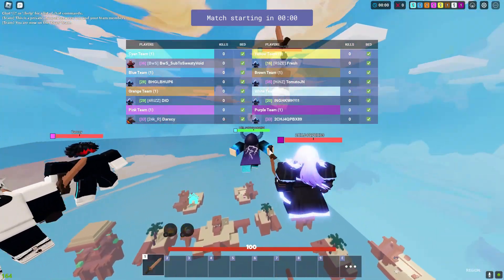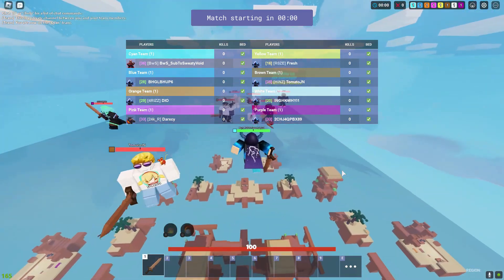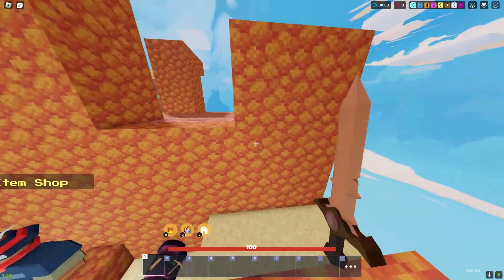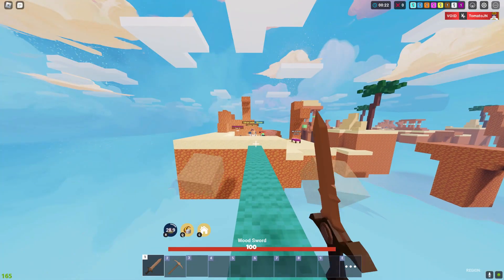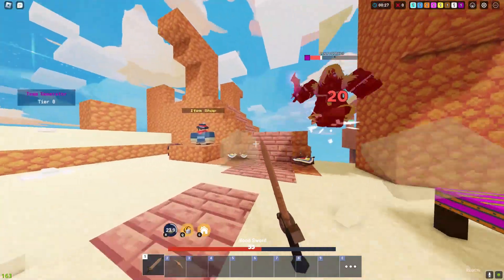Oh wait, we're the only Terra kit. This is a lobby full of Evelyn kits. But guess what? Terra's the best kit. I'm not even joking, it's actually broken. Okay, look, what is this prismatic Evelyn going to do? Let's be real.